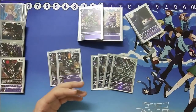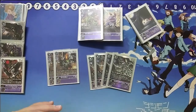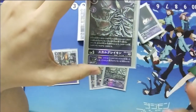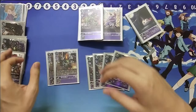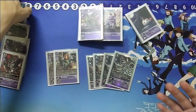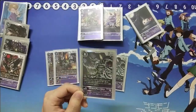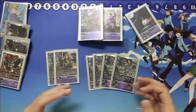We play 4 Skullgreymon. His second effect is when he attacks, you discard a card and he gets 3k. But we are mainly here for his first effect — if you discard him by any effect. For example, the dual tamer: when one of your purple Digimon attacks, you discard one card from your hand. You want to discard Skullgreymon, because after discarding him, his effect pumps him into one of your Digimon as an ESS and grants Vengeance. Essentially by discarding him, you grant one of your units Vengeance.